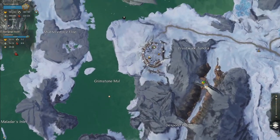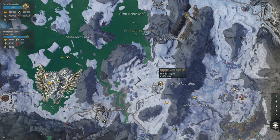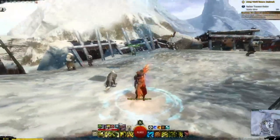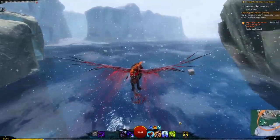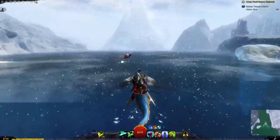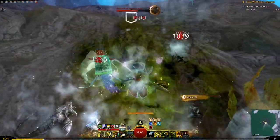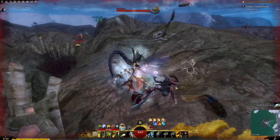Here we are in Frostgorge Sound. The waypoint you want is the Sloth of Despond waypoint. If that one is contested you can also go to Ridge Rock Camp, because where you're actually going is near the Iron Horse Mines — the Grimstone Maw. That's where we're going. Get your loot.